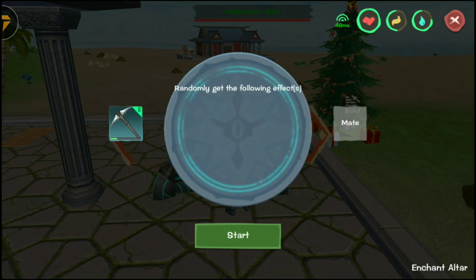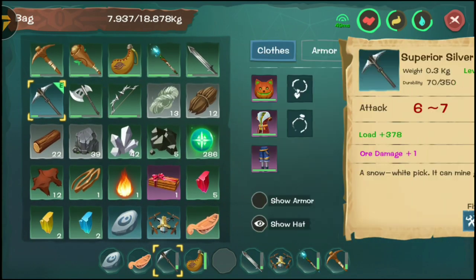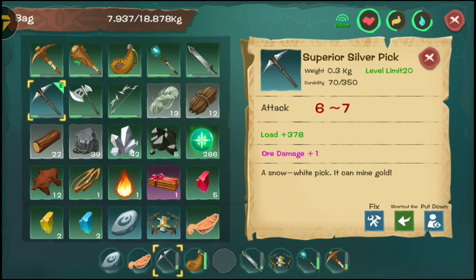After that, you can look at your pickaxe and there's going to be — there you go — ore damage plus one. So that's how you use the Enchantment Altar.